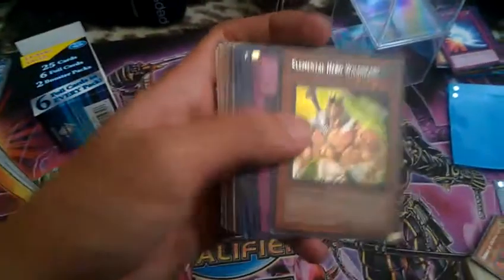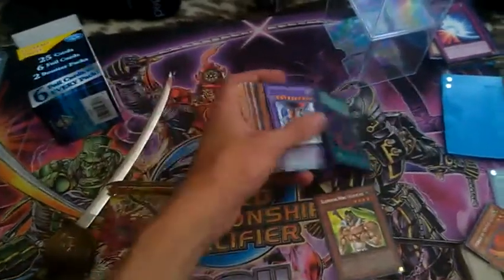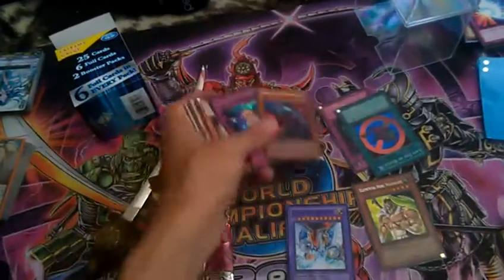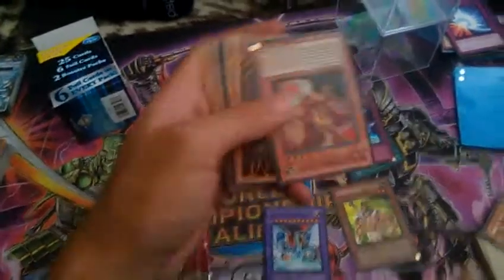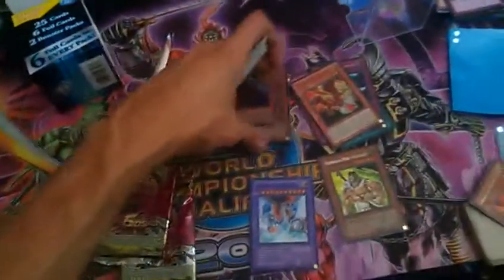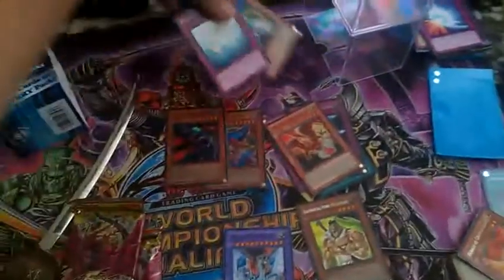We got a Secret Wild Heart — that's pretty cool. Subtrap Hole, pretty cool. Parallel Cyber End. A Spanish Vampire Lord — that's something you don't see every day. A Picker's Enchantment, that's pretty cool. And an Agent of Mercury's Rupert — so that's cool. Two Spanish cards, I've never seen that before. So we got that.